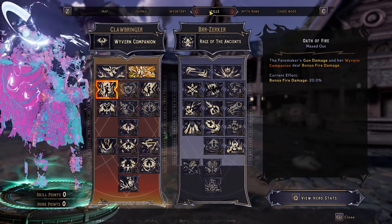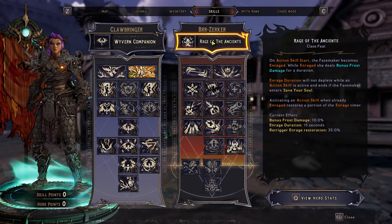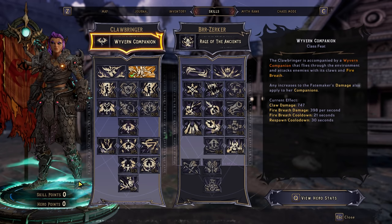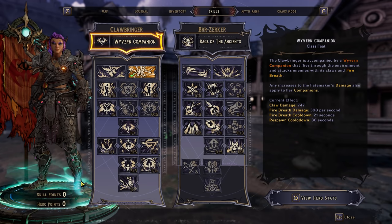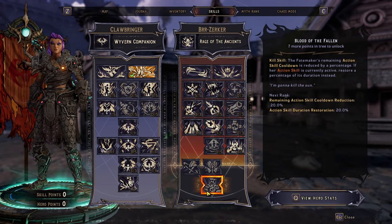Jumping in, I'll go through the skill tree first. We have Clawbringer Berserker. Now, to make a point, I've gone Clawbringer Capstone, although I think overall the Berserker Capstone is probably the better of the two.